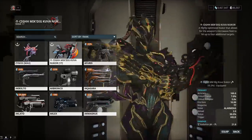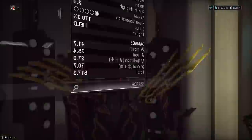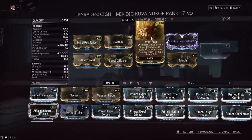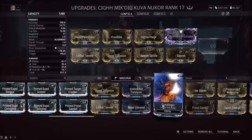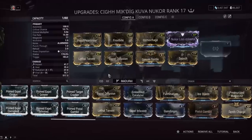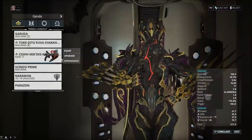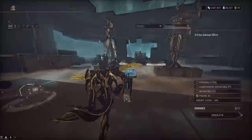Now with an impact Kuva Nukor, this opens up a potentially new meta. People usually use the Kuva Nukor to proc Condition Overload, but we're using the new Hemorrhage mod — 35% chance to apply slash when an impact proc goes off. The build has impact, heat, radiation, viral, and a chance to proc slash. We also have Saxum Spittle, which makes enemies explode for impact damage on death, adding another proc. Multi-shot is also very good on beam weapons for status chance nowadays.